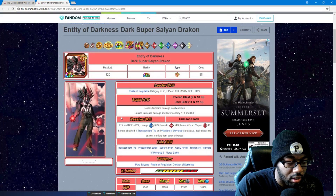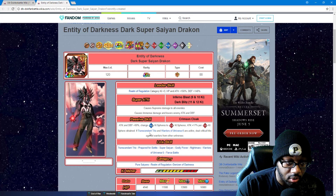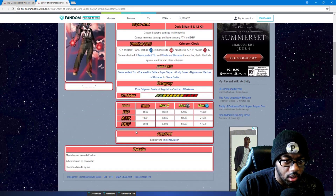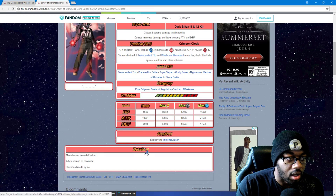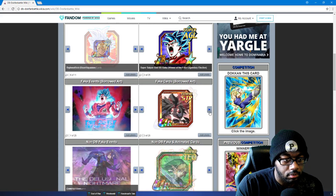Realm of Regulation category, plus three Ki, HP attack 150, defense 140. Causes supreme damage to all enemies, causes immense damage and lowers enemies' attack and defense. Passive skill: attack and defense 90, changes AGL Ki spheres to STR Ki spheres. Attack 17 per STR Ki sphere obtained — if Transcendent Trio and Warriors of Universe 6 are active, deal crit hits against warriors from other universes. Realm of Regulation, okay — pretty much about the same, and that's exclusive to their card set.